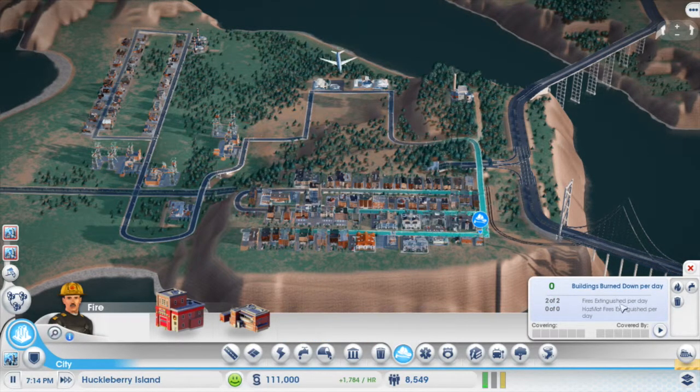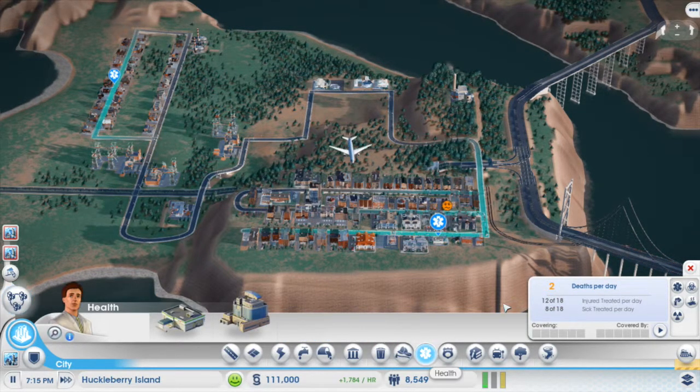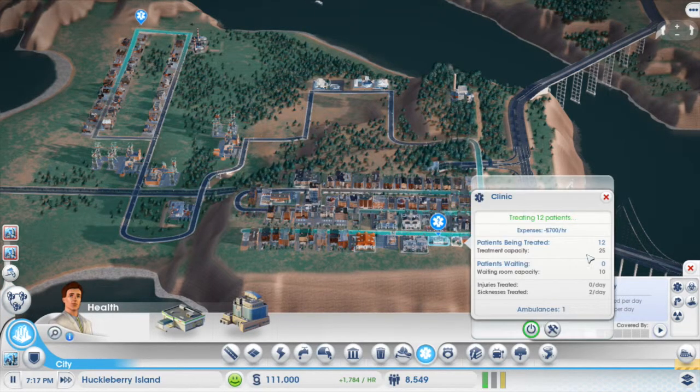643 of 643 garbage being collected. Zero buildings burned down — two of two fires extinguished per day. Got two deaths per day, but 12 out of 25 are being treated with no patients in the waiting room. I only have one ambulance so I might throw in another.